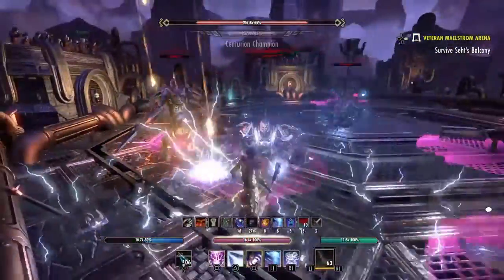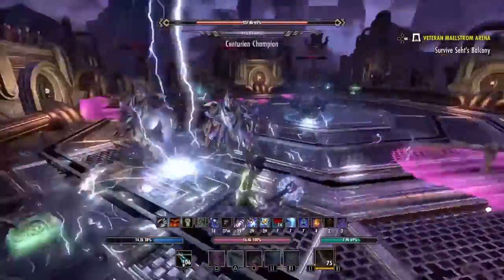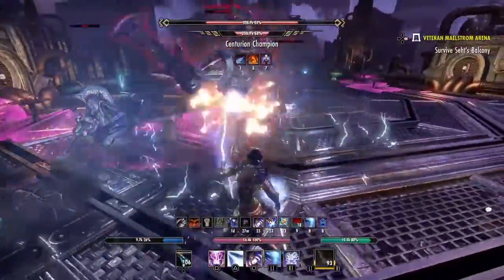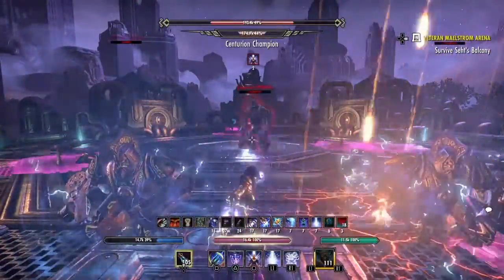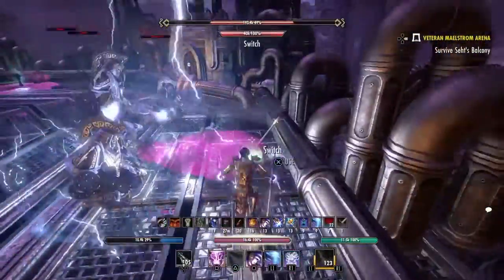Occasionally you're going to see one of them go down to the middle to do their mechanic. Just stay where you're at, drop a Haunting Curse, drop a Liquid Lightning, and do what you need to get it down as fast as you can, because it's just throwing small grenades at you. Then you're just rinsing and repeating.